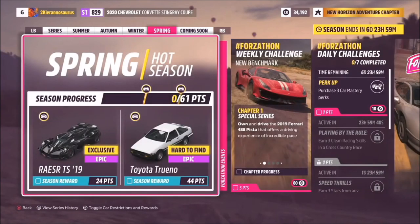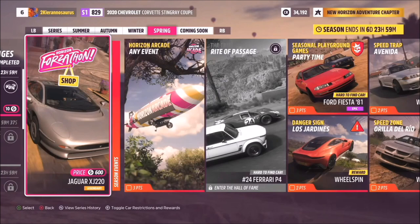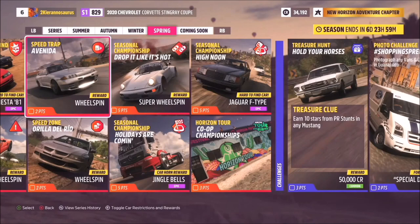Finally, Spring: for 24 points the Razer TS — exclusive and epic. At 44 points the Toyota Trueno — hard-to-find, epic, and super cool. The trial 'Rite of Passage' rewards a Ferrari P4. 'Drop It Like It's Hot' gives a Super Wheelspin for five more points. The championship 'High Noon' offers the Jaguar F-Type, epic and hard-to-find. 'Holidays Are Coming' unlocks the Jingle Bells Car Horn — perfect for a Christmas-themed Event Lab.